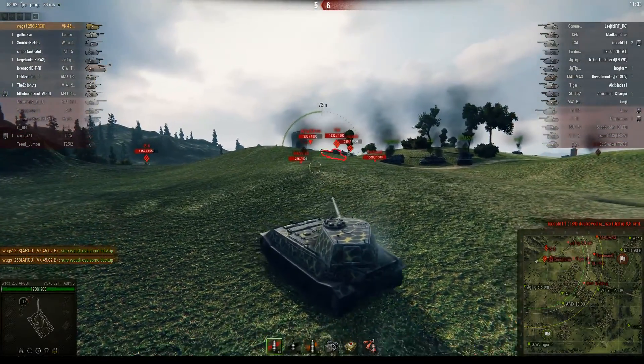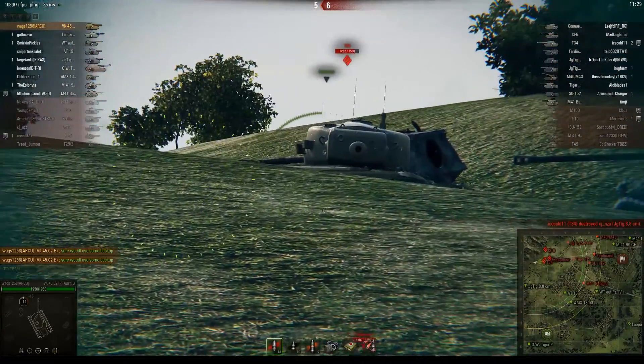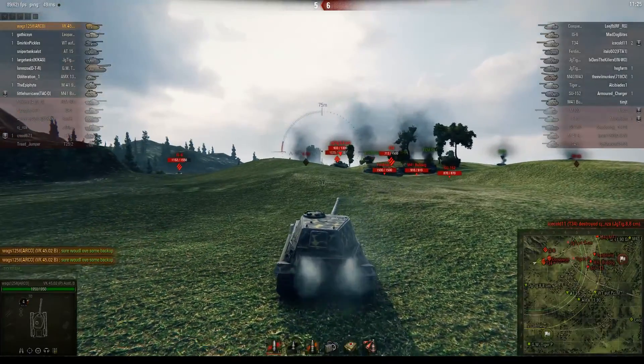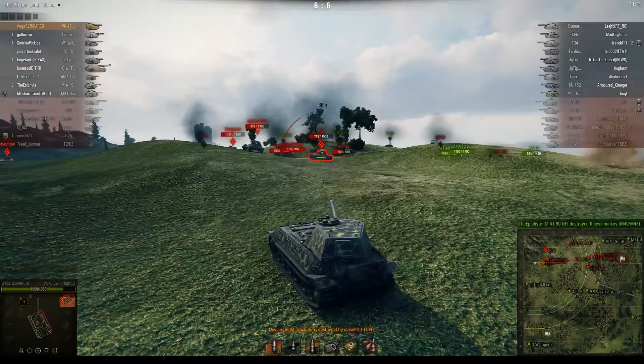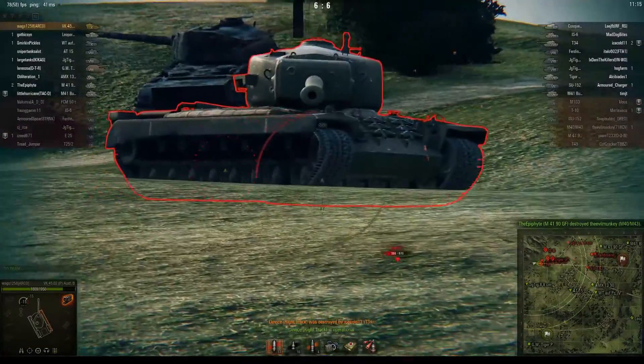This is one of those maps that I really don't like. The way it was at this point — I think it got changed up a little bit since then. Put a good shot into a T-34, who actually manages to pen us through our tracks and do damage. We're definitely going to reload before he will. Take another shot from the IS-6 — doesn't actually pen.